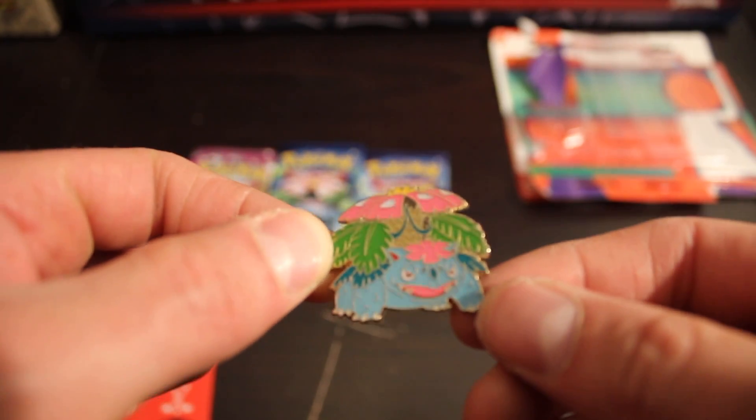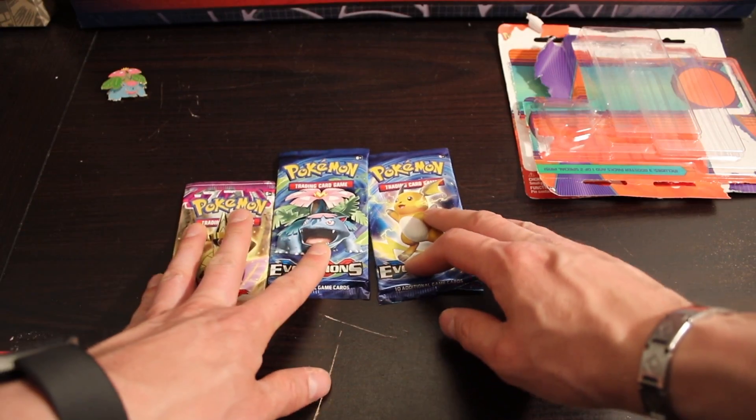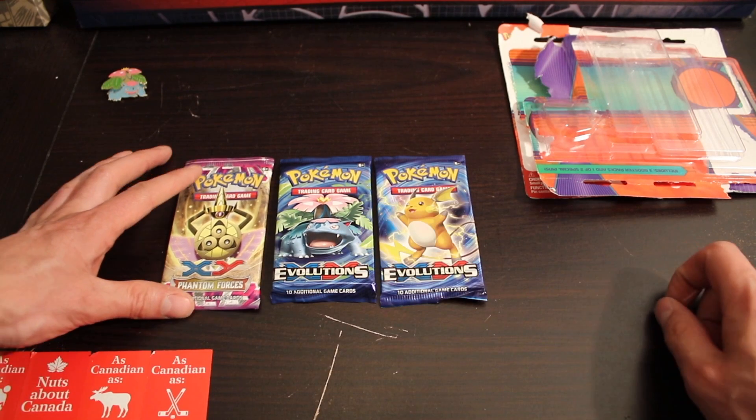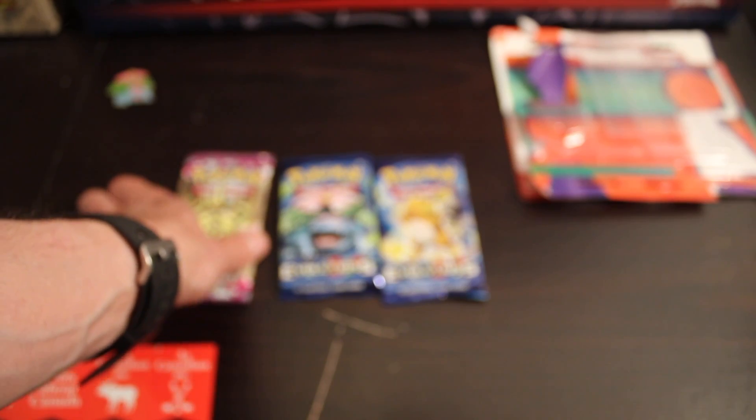That is pretty cool. And we have a choice here — we have the Raichu, the Venusaur, or the XY Phantom Forces. I think I'll do the Phantom Forces first.